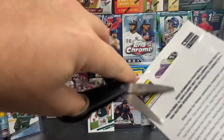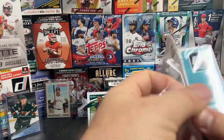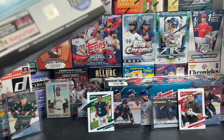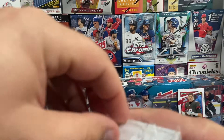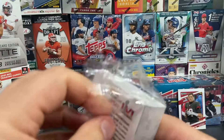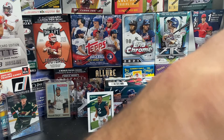Donruss is, of course, the flagship product for football. I'm hoping we'll find some of those young quarterback cards. Specifically, I'm trying to hunt down some Mac Jones — I've heard his cards are accelerating in value pretty well. So we'll go ahead and break into this hanger box.